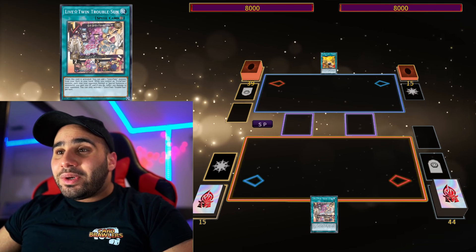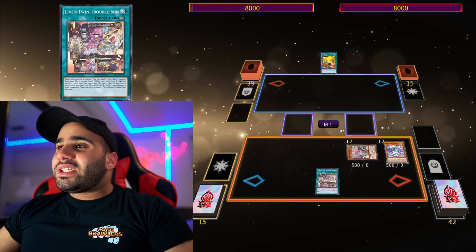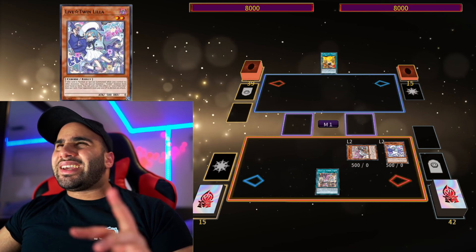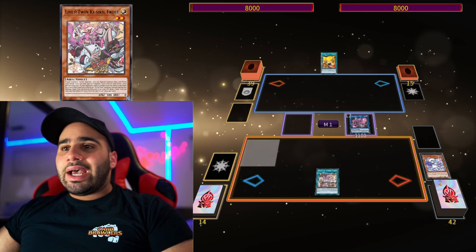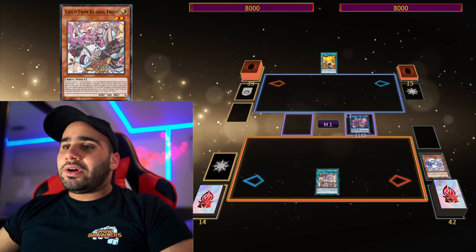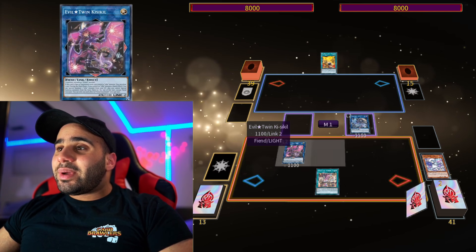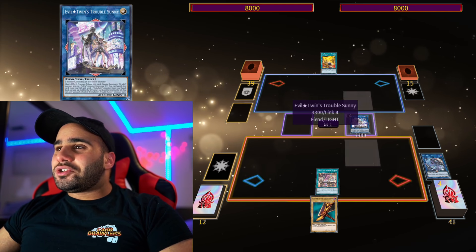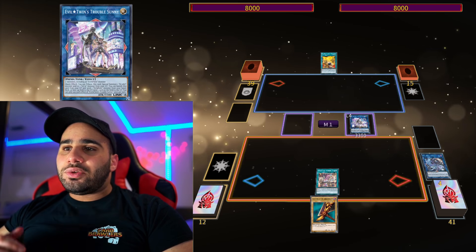So, one-card starter: Live Twin Troublesunn. Every card is a pun but whatever. Just with Leela, for example, look at what you can do. You're going to be special summoning very specifically Frost — not the other Live Twin starter, the one that has kind of the same effect as Leela but opposite. Frost actually does something really neat: when the opponent adds a card from the deck to the hand, except during the damage step, and you control an Evil Twin monster, you can banish and then draw one card. Which is really cool. So now we're going to make the Kisikil, revive back a monster, and then make the Leela, and then revive back the Kisikil to draw one card, since we control another Kisikil monster. And now we're making Trouble Sunny, which is the Link 4. I'm going to read you the effect.